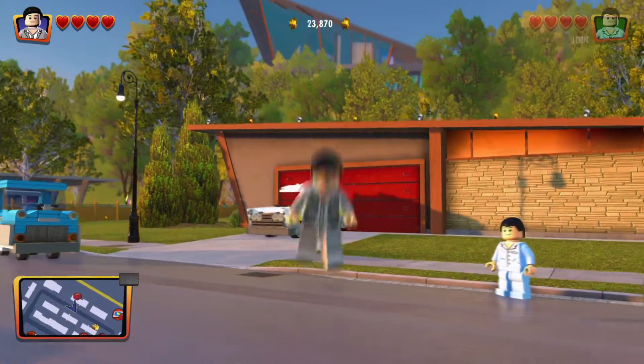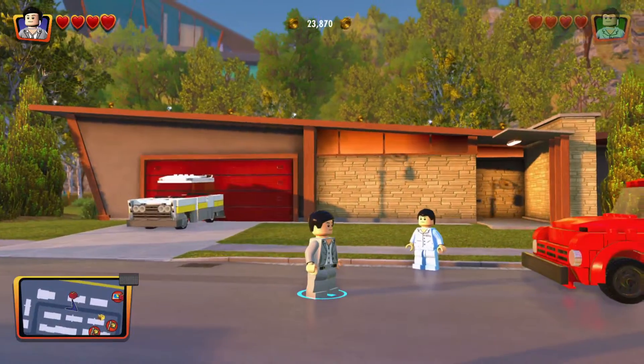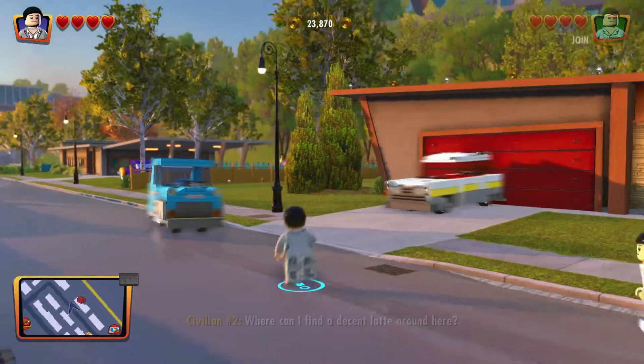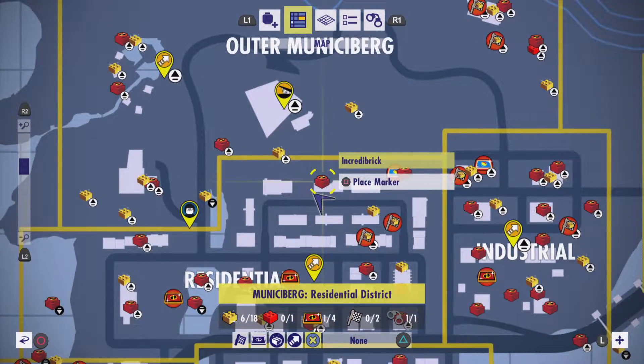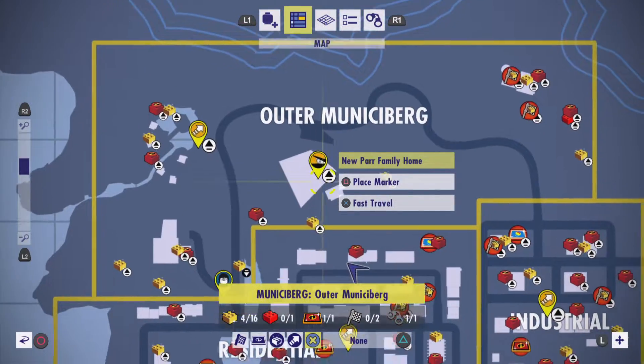Guys, there's an easter egg that you can find in the Lego Incredibles game. Right here, there is an Incredibrick. If you haven't collected it yet, it's near the new Parr Family House.